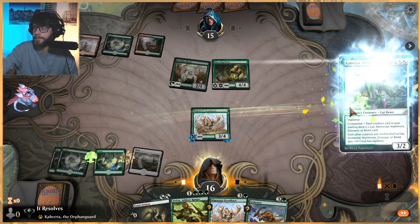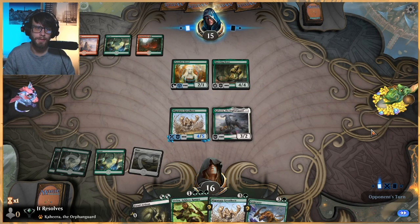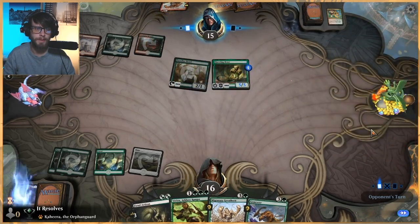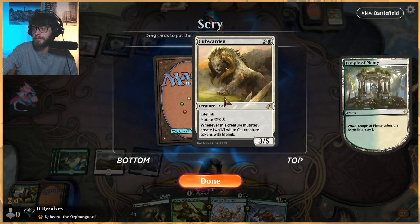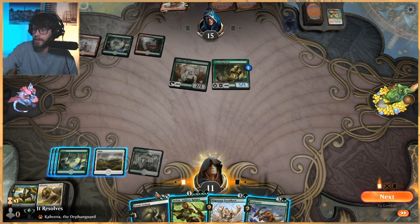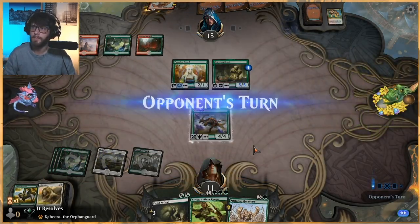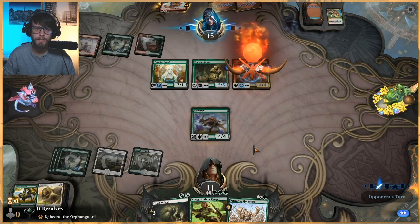We're going to have to play a bit of a long game here — we're going to have to take a bit of a hit, but we're not going to attack. We could have offered them the trade, but I don't feel great about it. Maybe that was a mistake though. Chances are it was. This Gruul deck is mean. Let's just play the Gem Razor out. I don't know if this is right because they can probably just kill this, and I think we're in a losing position right now anyway.